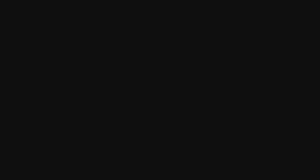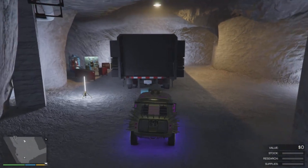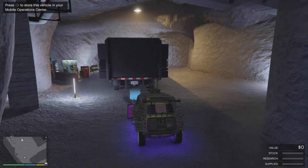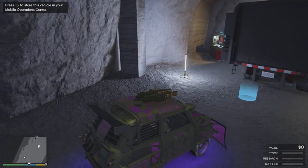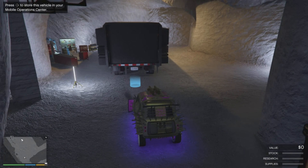First, grab the vehicle you are looking to duplicate — like a fully upgraded Arena War Issy — and pull it out of your MOC inside your bunker. Once you have it inside your bunker from the back of your MOC, you can park it just behind the MOC until you are just on the brink of losing the right d-pad option shown in the top left.